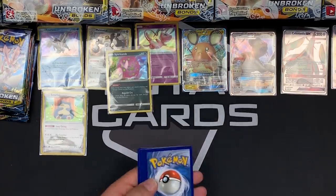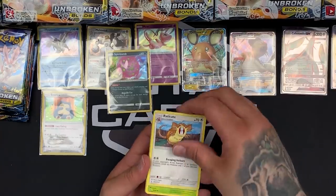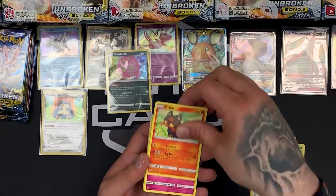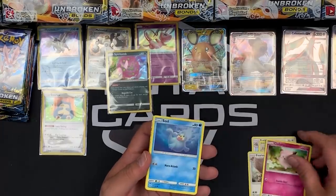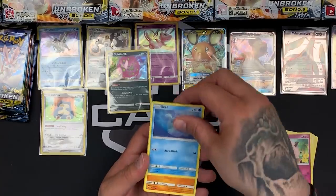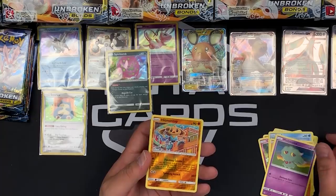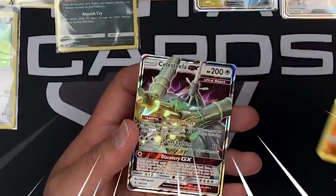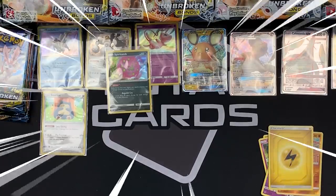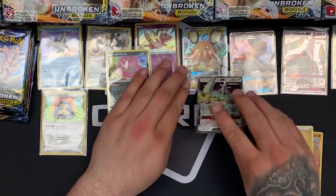Another white card! We have Eradicate, Weepinbell, Litten, Clefairy — please be Charizard and Reshiram, that would be awesome. It's a GX — I see the shining! Seal, Gligar, Misdreavous, Hitmontop Reverse. Celesteela GX — it's still a good card, it's still a GX, we'll take it. And by the end of this video this is going to be a war zone of GXs.